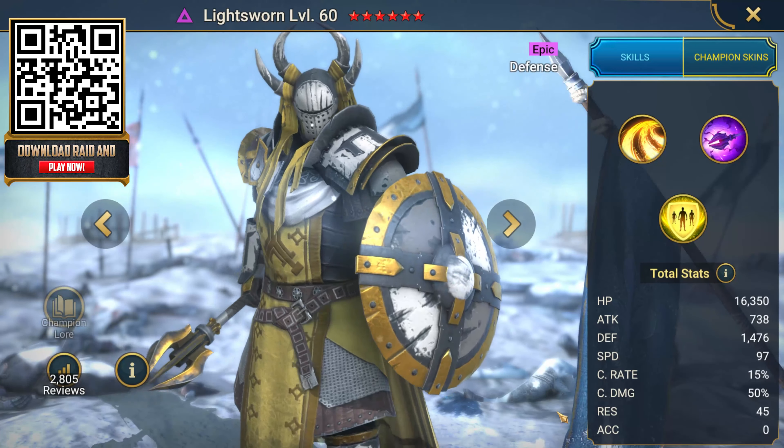Once you get up to level 15, and if you use my link, you're also gonna get Juliana, another epic champion. She's an attack champion, she's gonna help you with bigger offense and critical attacks, but she also has the ability to remove buffs from your enemies, and that's gonna allow your entire team to do more damage and have more effects on the enemy team.